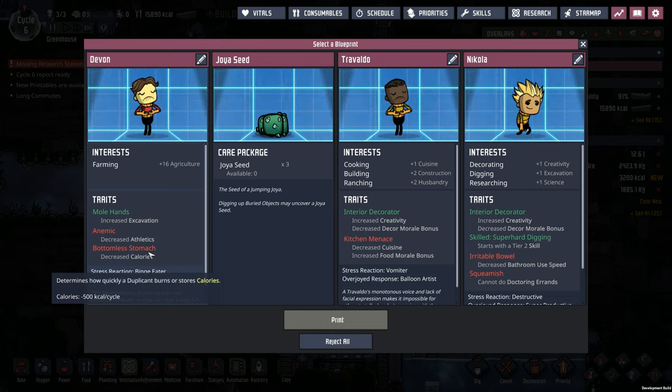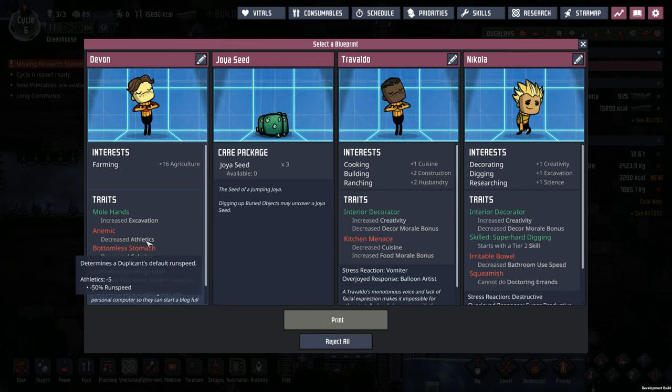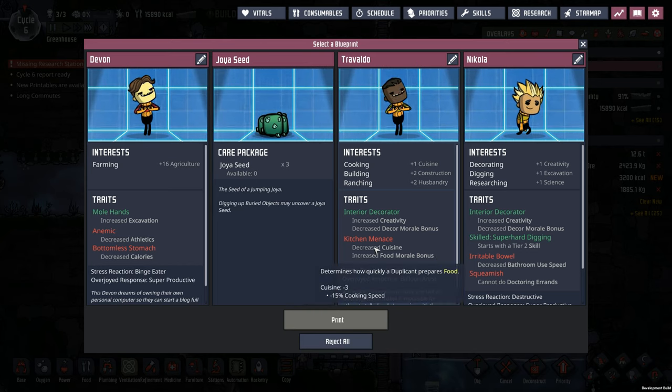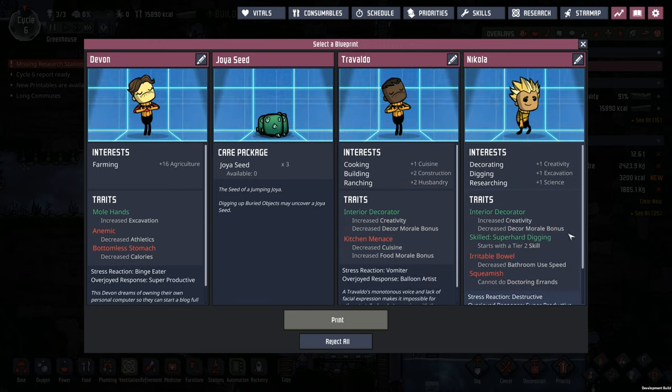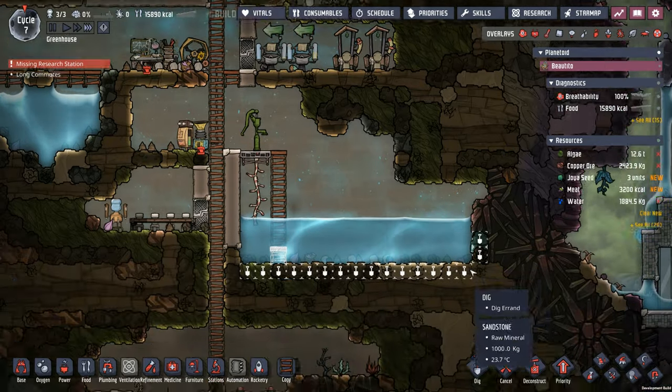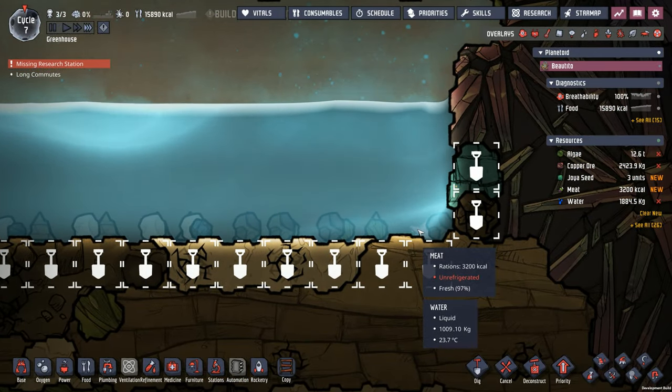You're anemic - you can't even carry a bag of seed anywhere, you run out of breath. Then we got Travaldo and Nicola - they're a little too much jack-of-all-trades for what I like. There's a cooker and a rancher, but he's a cooker with decreased cuisine - plus one to cuisine here and minus three to cuisine here, so effectively a minus two. Nicola is just a hodgepodge of nothingness. We'll take the joyous seed. There's the meat from our poor drowning hatch.